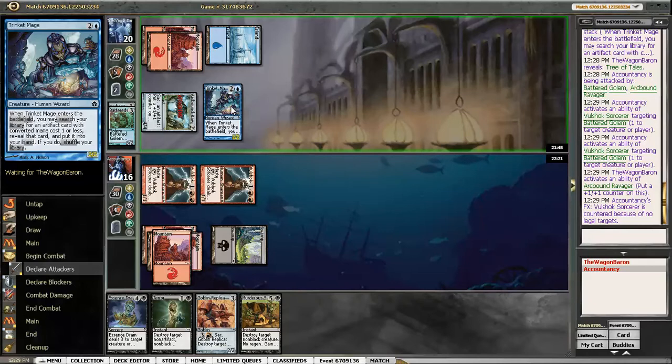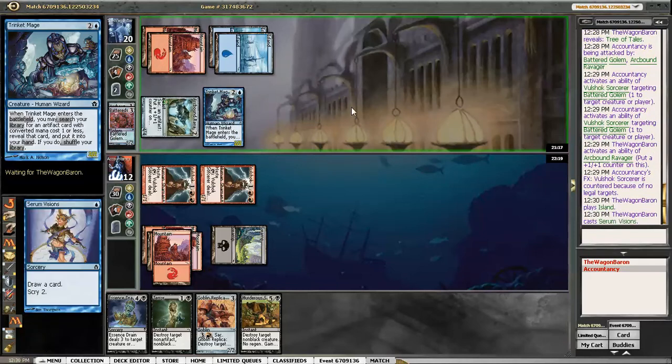We can kill the Trinket Mage after that. Take four here. Kind of an unexciting moment — moments like these that doing commentary is a little bit tricky for. It's just not much happening on the board while they're taking their time to think things through. Especially when you're unfamiliar with the format — you can't really talk about what all the cards are too easily.